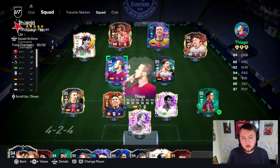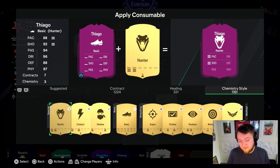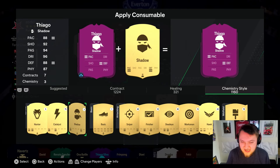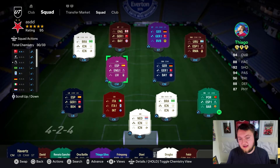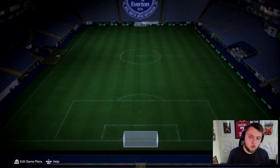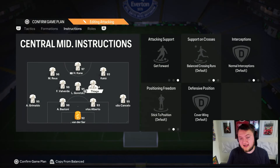In terms of a chem style, the obvious one is probably a Shadow. I think I'm going to go for the Shadow — considered the Basic, but the Shadow boosts pace to 99 acceleration and 94 sprint speed, getting more like 94/95 pace, plus 99 interceptions, 88 defensive awareness, 98 stand tackle and 99 slide tackle. I think that's a very, very good boost. We're going to play him in a 4-3-2-1 on Get Forward. Let's get into a few games.